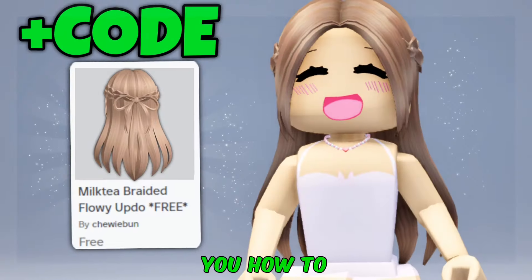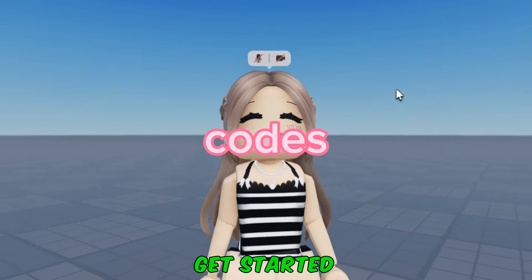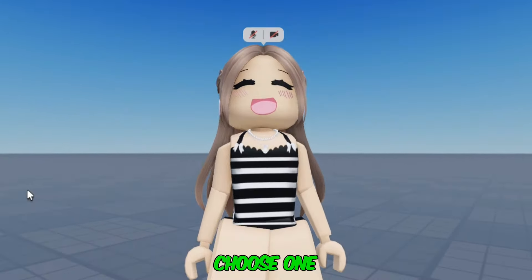In this video, I'm going to be showing you how to get two free hairs, and one of them is with a code. Before we get started, here's a fun game. Choose one of these animals to be your pet. Like for the penguin and subscribe for the rabbit. Let's begin.